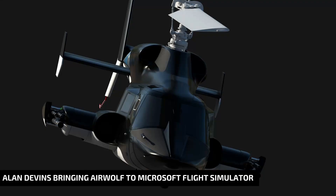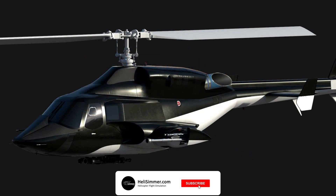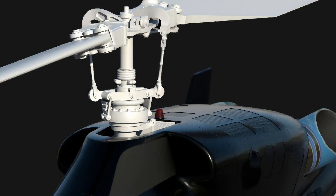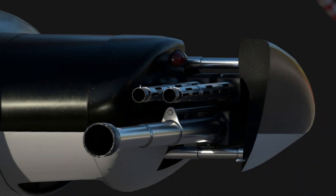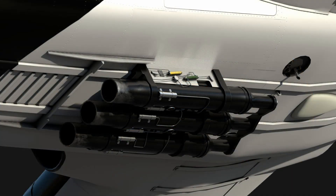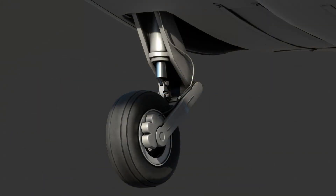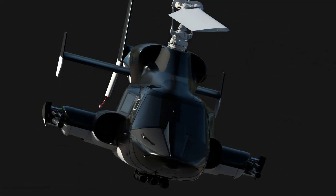If the name Alan Davins rings a bell, you probably know he is the person to thank for some amazing helicopters in the old versions of Microsoft Flight Simulator. And now he seems to be back, getting his feet wet on the latest version of this sim. Alan is announcing his first helicopter for Microsoft Flight Simulator, the Almighty Airwolf, which he will be showing off now and then on his social media. No, it will not be a supersonic model. Yes, we are aware helicopters are not supported in Microsoft Flight Simulator yet. Nonetheless, this is still happening.